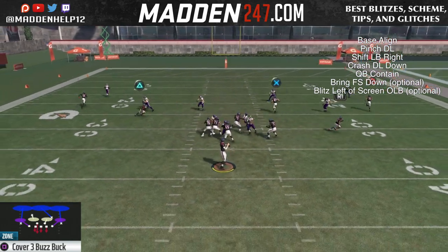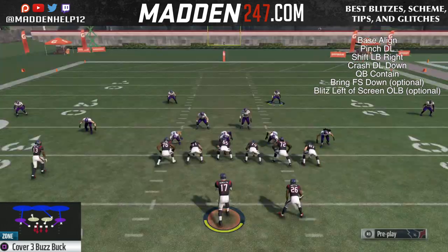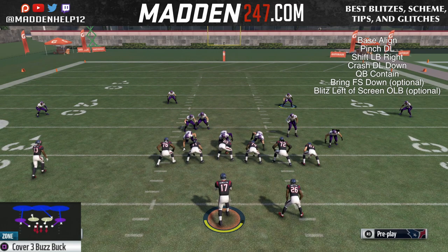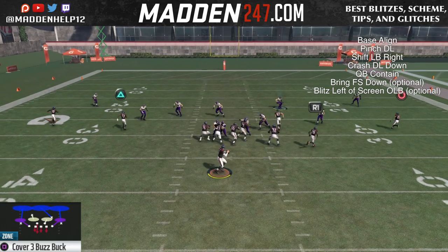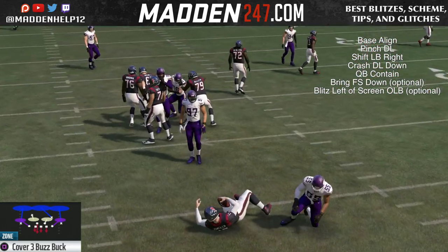Another thing I like to do when sending five is blitz that left outside linebacker. You'll see that quick B-gap pressure we get from the linebacker. Make sure that linebacker has high pursuit, otherwise he will not run a clean path through that gap. You also want them to have high speed and acceleration. This blitz comes in really, really quick.